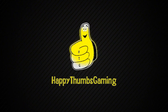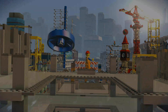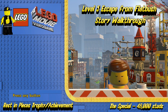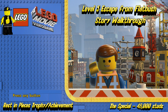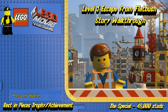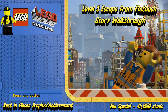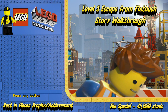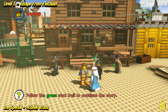Happy Thumbs Gaming! Hey everybody, it's Brian with Happy Thumbs Gaming. Today we're checking out Level 5, Escape from Flatbush, Story Walkthrough for the LEGO Movie Video Game. You can see down in the bottom right hand corner the special stud requirement is 48,000. And we do pick up the Rest in Pieces trophy achievement for completing the stage itself. We'll go ahead and get started here in the Wild Wild West Hub area.